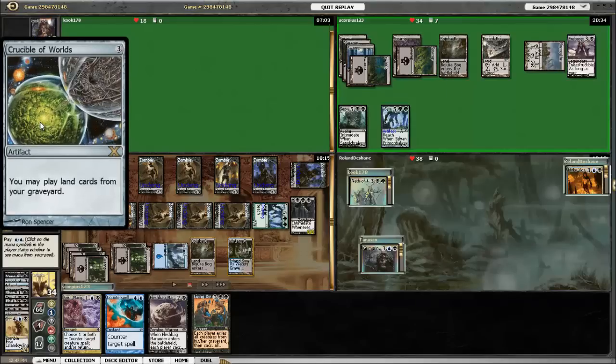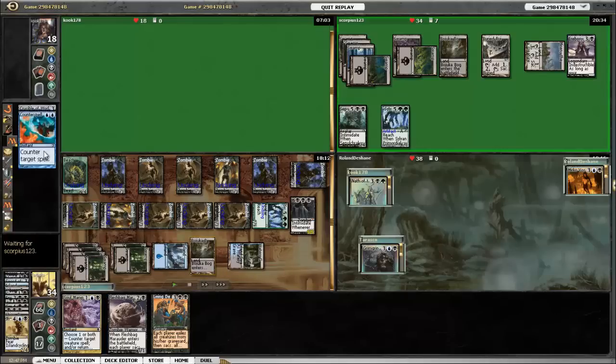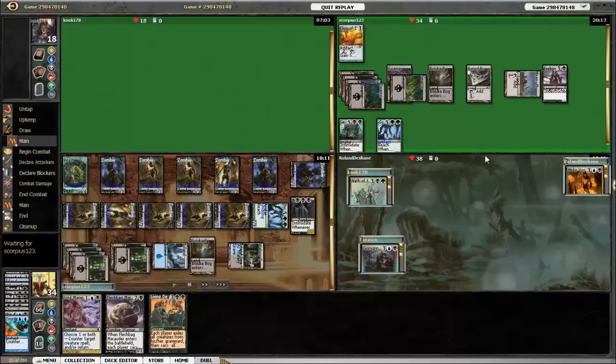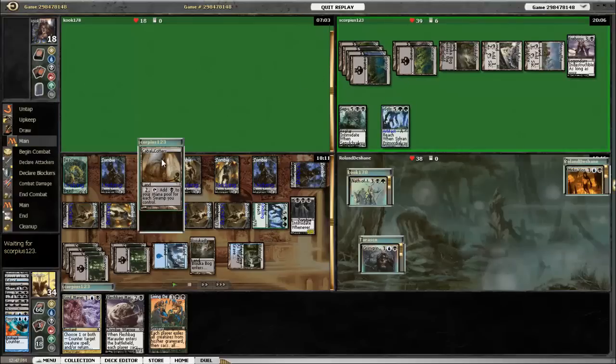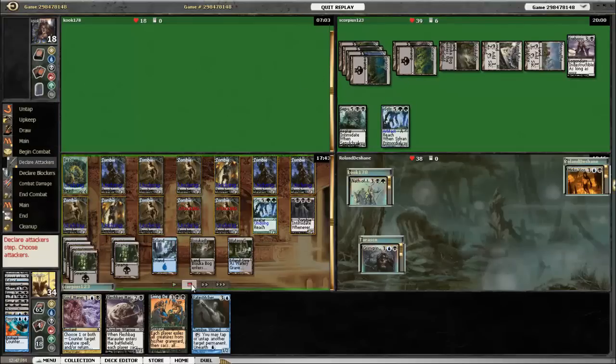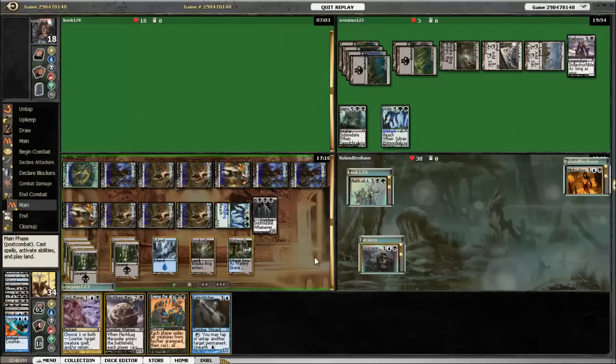Erebos tries to play Crucible of Worlds — he's doing this because he's got Cabal Coffers in his graveyard, and I do not want him having that extra mana. Luckily I have the ability to stop him and play Counterspell. So the next thing he does is play Elixir of Immortality, shuffle his graveyard into his library, and play Expedition Map, sacrificing it to get the Coffers. That's a lot of work but he gets it. However, the good thing is now he doesn't have anything in his graveyard and I do — which means Living Death is going to help me. I still have a pretty decent-sized army and send them all after him. I'm at 34, he's at 39 — this drops him down to 5.